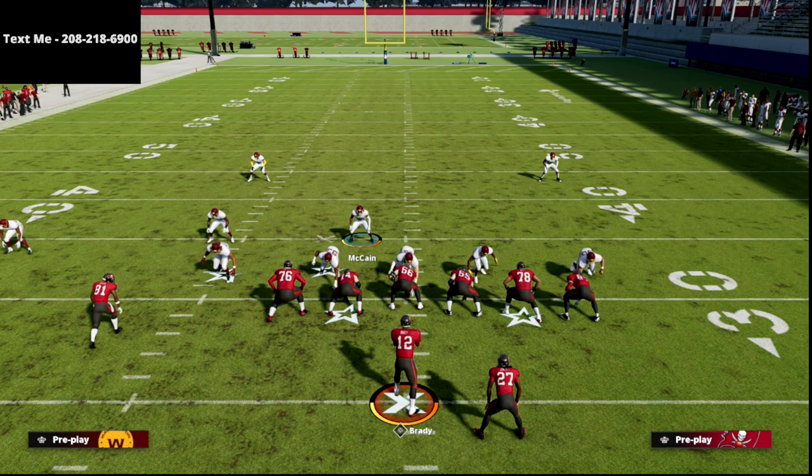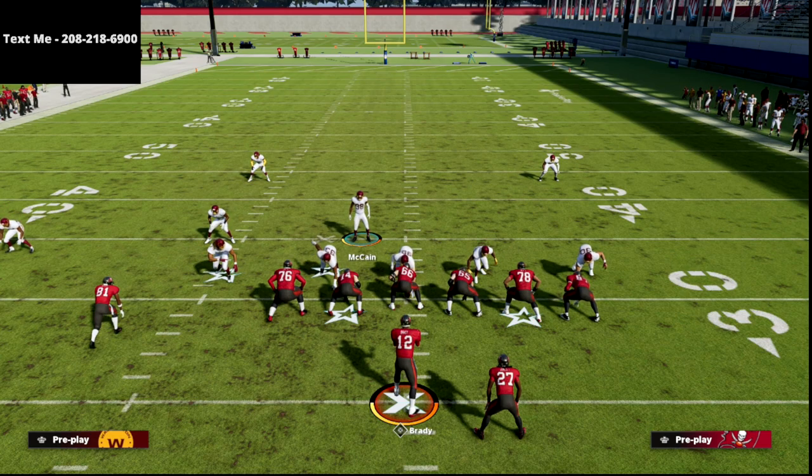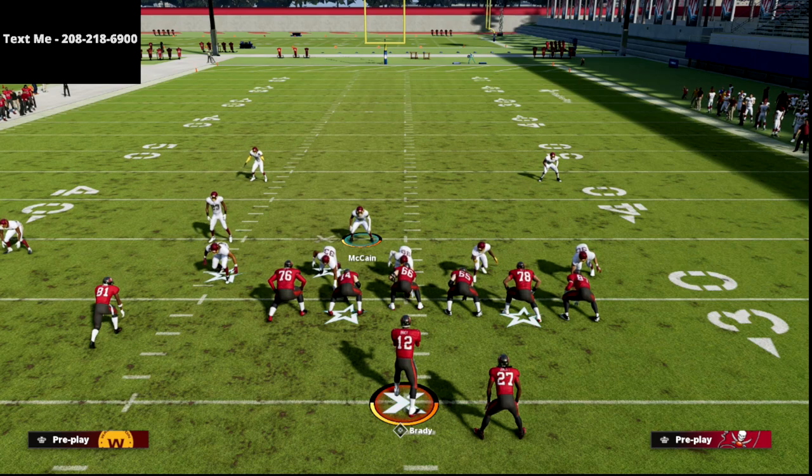The takeaway — the beauty of all of this — is that cover six basically gives you the best match defense for the formation. If you're running match against doubles, you're getting quarters, and quarters is really good against doubles. As we saw, quarters kind of breaks down against trips. So the game smartly builds in a check called a special check — which we break down in depth in the e-book — so that even though you've crafted the same hot routes as you would playing quarters, now it's going to play palms rules, which is the better coverage for three-by-one sets.